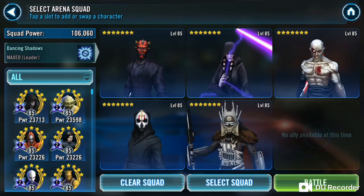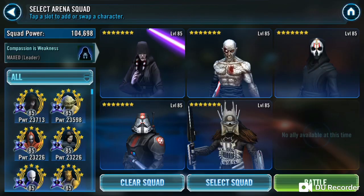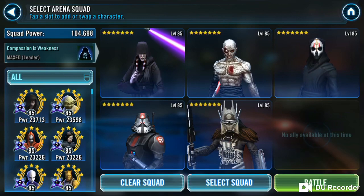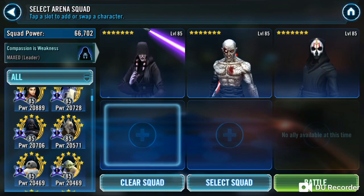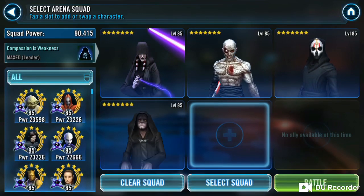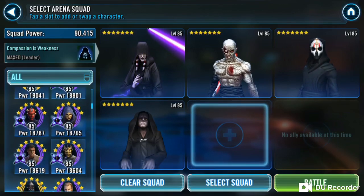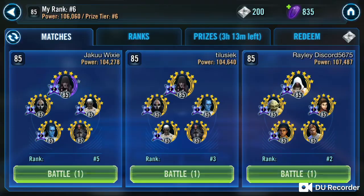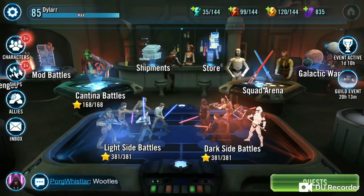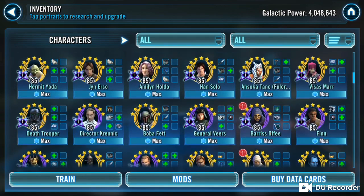I heard another strategy was to use your Treya team, but have Thrawn and Palps. Let's try that once. To do that, we're going to have to give Thrawn the fastest speed set.